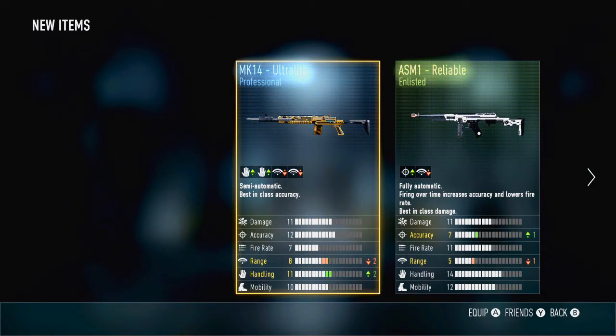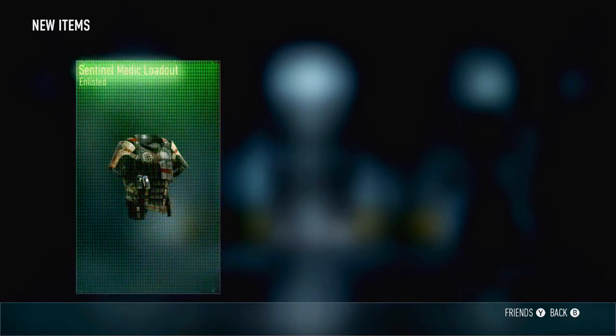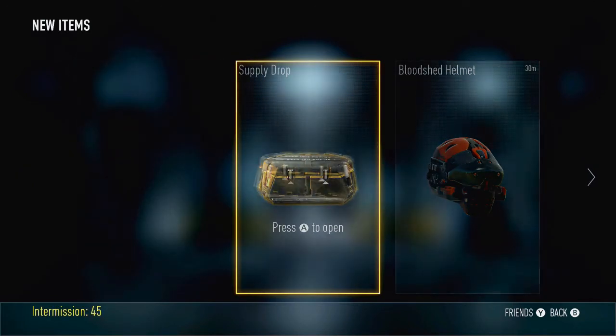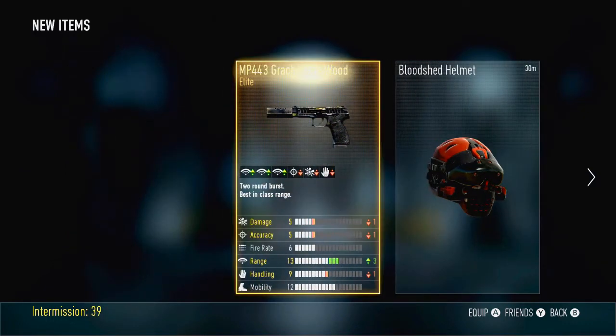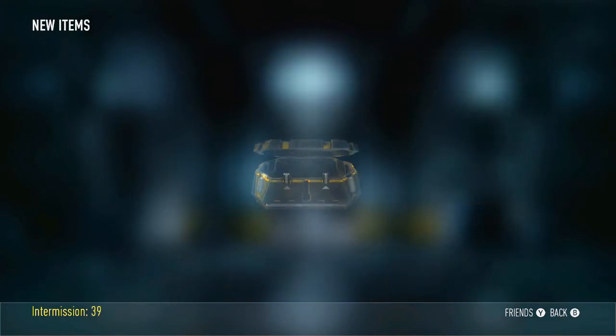An MK Professional and ASM-1 Enlisted, so that one I can kind of complain about. Then we get a Vest, and then we get some Double XP — I don't know whether to hate that or love that, but you know, I ain't complaining. Then we get a Scrappy Pistol, which I won't ever use. That's my Elite, but this is the Grand Finale.